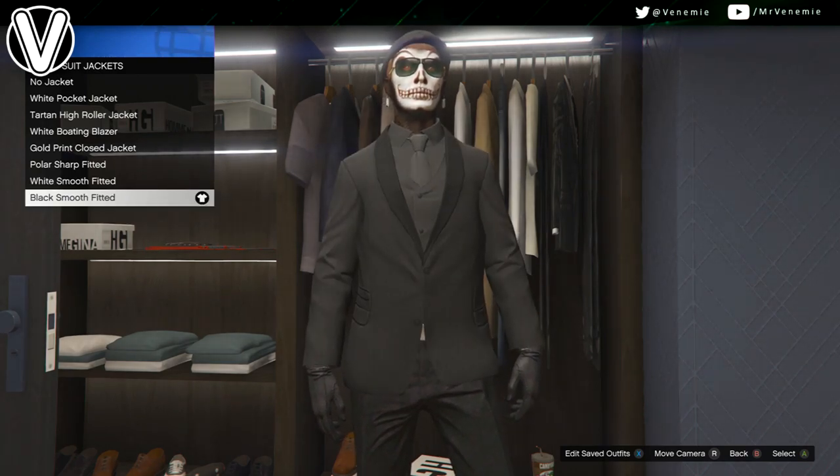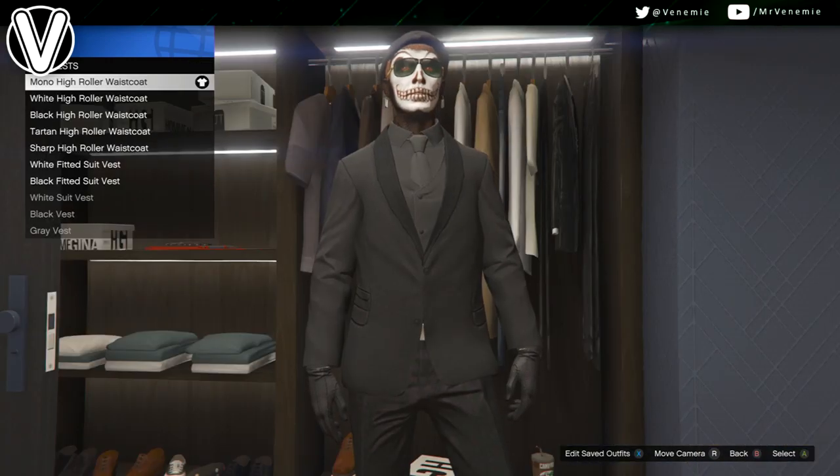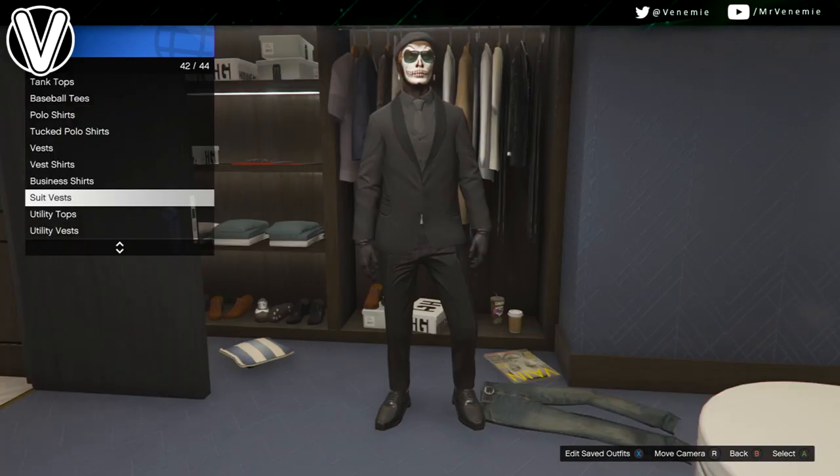After this, you want to go down to suit vests and you want to put on the mono high roller waistcoat. Now this is going to come with a black blazer and a black shirt underneath to complement the black suit jacket.